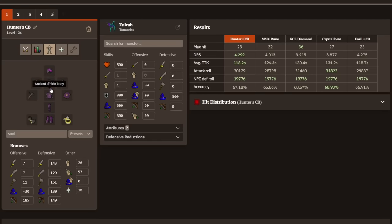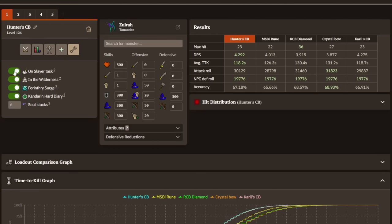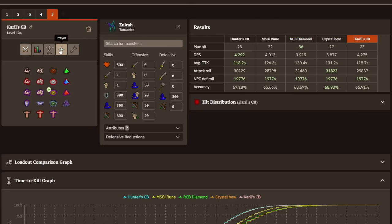Basically, in all of these setups, we have just God Dehyde, an Amulet of Fury, an Avis Assembler, Barrel's Gloves, and an Archer's Ring. We have the Eagle Eye Prayer on, and everything is on Rapid with Eagle Eye as well.